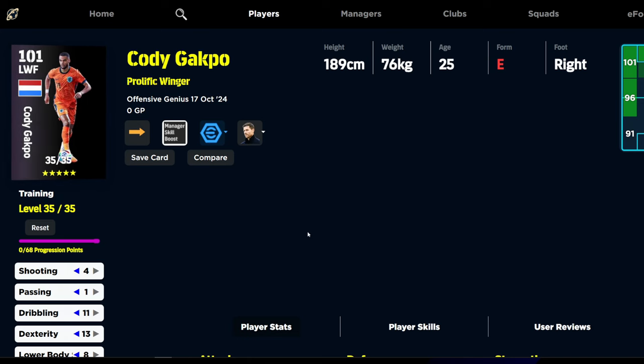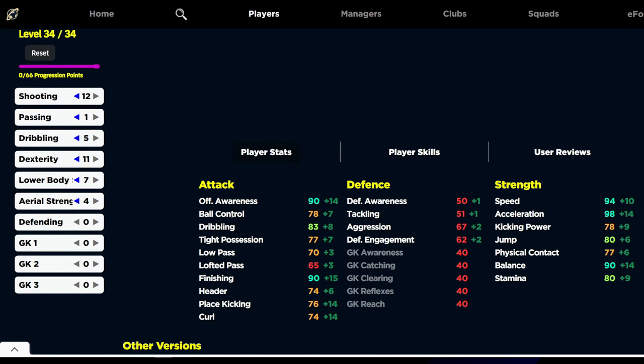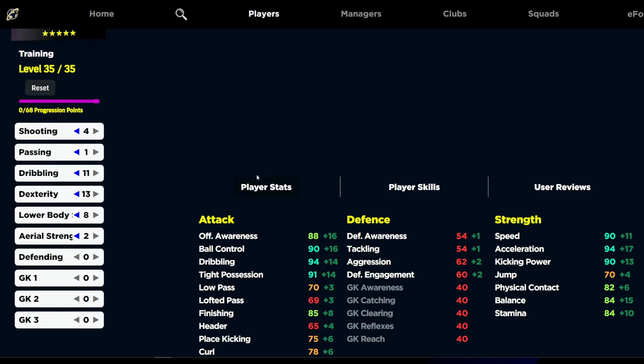And then last but not least, we have Cody Gakpo. If you want to see the rest, we have builds for the rest of these cards as well. There's Openda, and he again is a fantastic card — 90 finishing, 90 awareness, 94 speed, 98 acceleration, 90 balance. That's insane if you want to see that. And the rest of these I can drop on Twitter or Instagram or whatever.